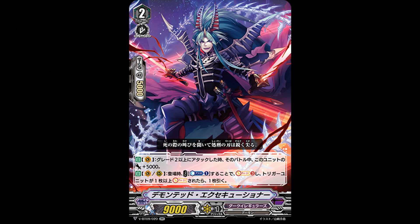And then we got a double rare Dark Irregular, Demontic Executioner. Grade 2, 9k power, and its skill is Auto Vanguard. When this card attacks a grade 2 or greater, this unit gets plus 5k until the end of battle. Vanguard only — I have no idea why. Second skill: Auto Vanguard rearguard when placed, cost counter blast 1, soul charge 3, and if you soul charge a trigger, draw a card.